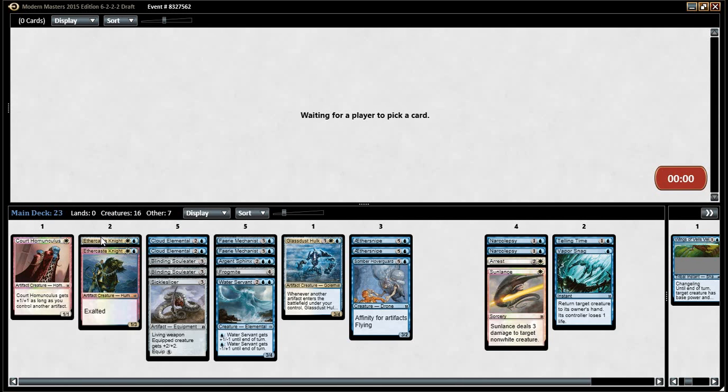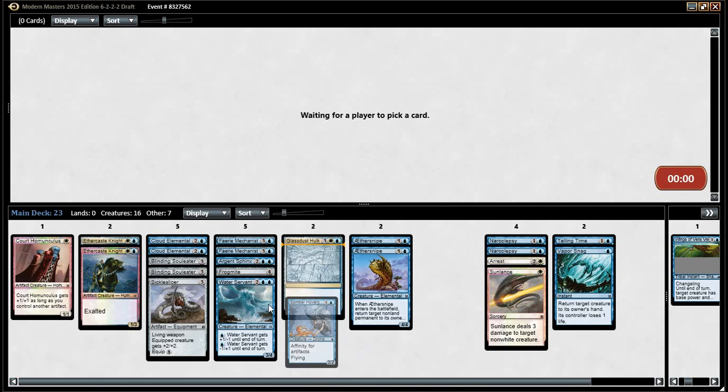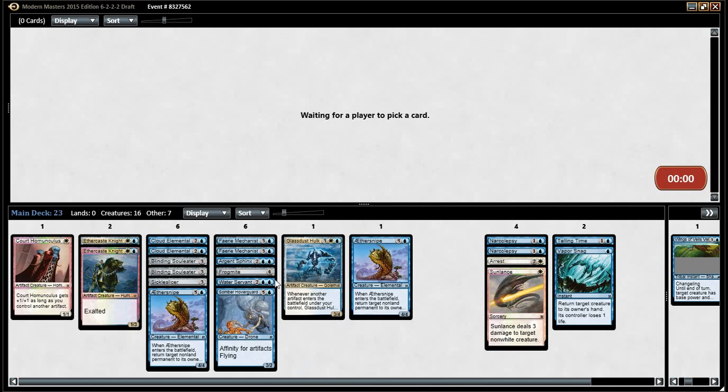Is this an 18-lander? Could be. Remember, this is hopefully at least here. Both Aether Snipes can be cast at three, but they don't really want to be. Vapor Snag, Telling Time, Narcolepsy, Narcolepsy, Arrest, Sunlance — nice removal suite. I think it's actually okay. Glass Dust Hulk can get in for a ton if we combo off in a turn, so to speak.